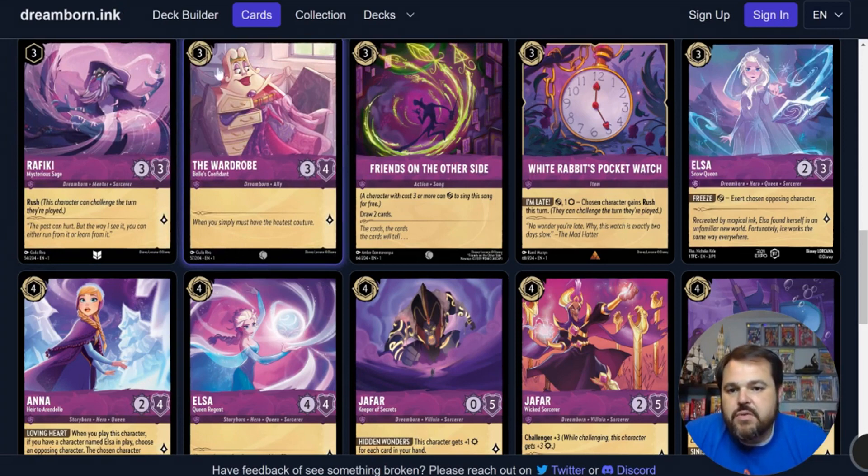The Wardrobe is a 3-drop inkable 3-4 with 1 lore generation — pretty low lore for a 3-drop spot, but her stats are pretty beefy, which makes her really good for limited. Unfortunately for constructed she really doesn't have a home — no real synergy with anything else Amethyst is trying to do. She's not going to make a constructed cut, but for limited she is perfectly fine and will trade favorably with a lot of 3-drops.